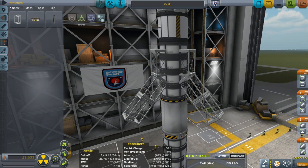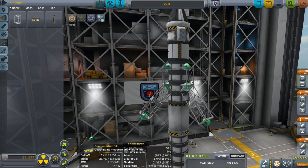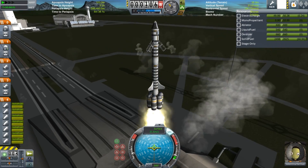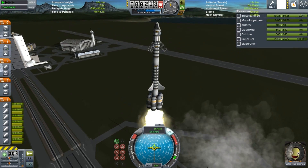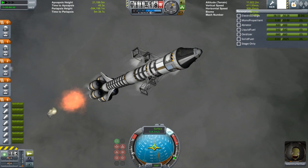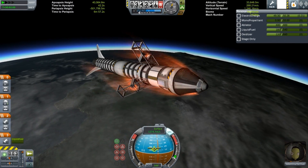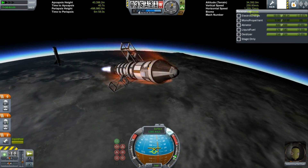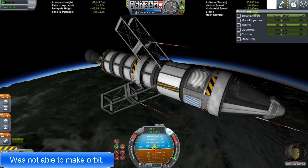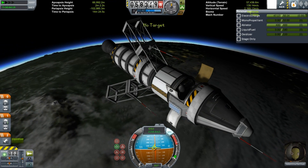Now for this new craft — I believe I'll call it the X3, right now it's the X2C but I'm working on it. I was going for two things: one, a type of landing gear system without those little itty-bitty landing gears, because they tend to overheat and explode — their heat resistance isn't that great. At the same time I wanted something to slow the craft down, sort of like air brakes. So these kind of did a dual function of being air brakes as well as makeshift landing gears.